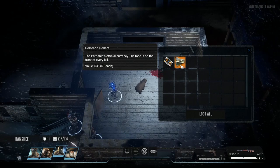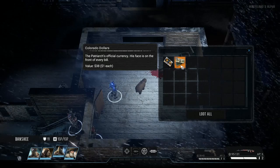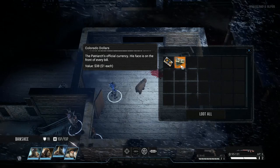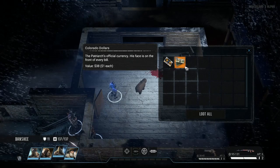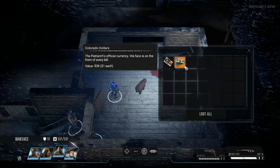Colorado dollars — the Patriarch's official currency. His face is on the front of every bill. That is interesting — it indicates that they use a centralized currency in Colorado, as opposed to Wasteland 2, where everyone basically bartered using scrap as an improvised currency. That's actually not too far off from how things worked in the original Fallout games.